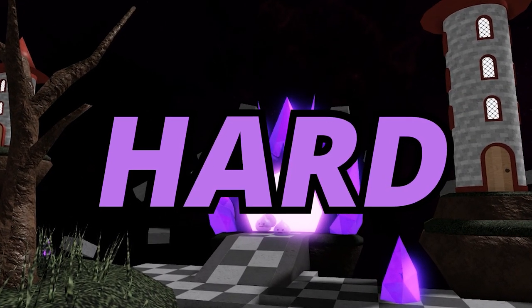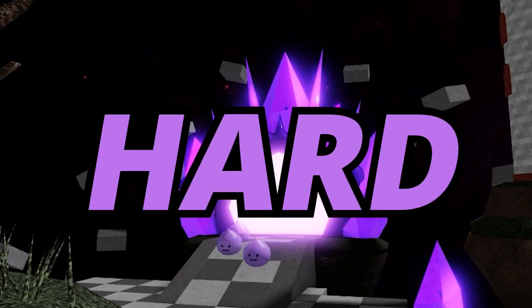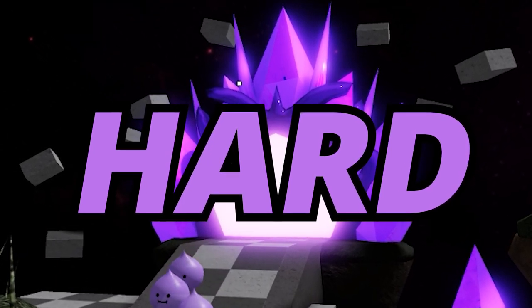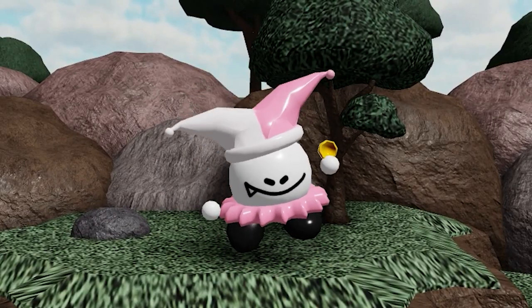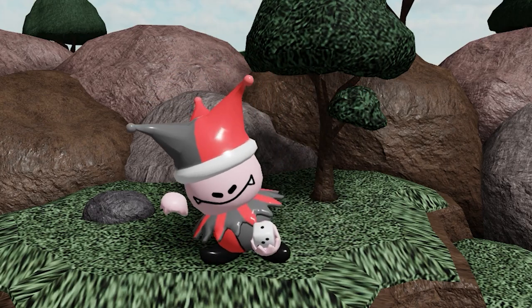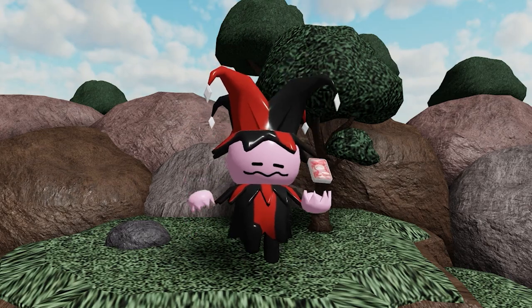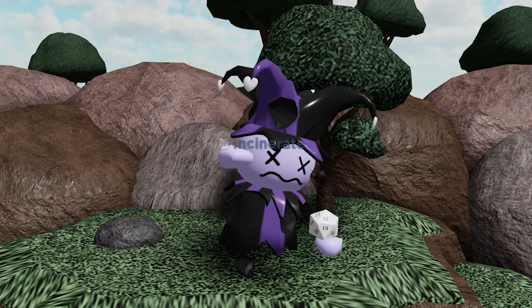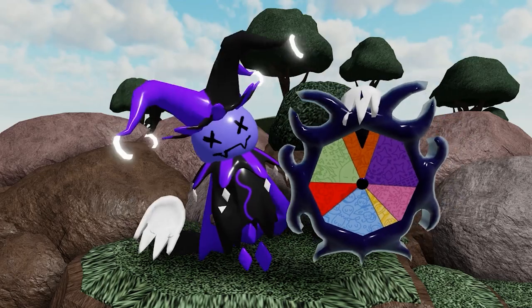Last but not least is probably the best reward you can get this update. It is from Chaos Kingdom Hard, and this doesn't unlock a skin — it unlocks a brand new tower: Jester. I'm going to make an entire separate video on Jester and how he works, but the gist of it is that he is a Jester who can spawn a bunch of different effects, either good or bad. It's one of the most fun towers in the game right now, so I highly suggest you pick him up.